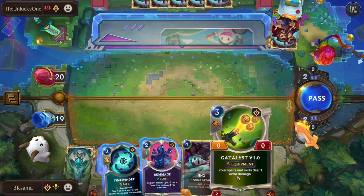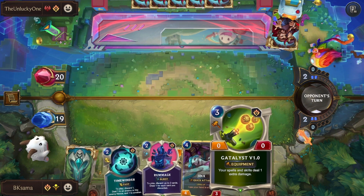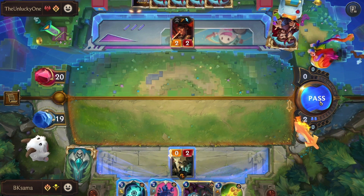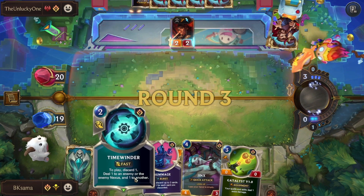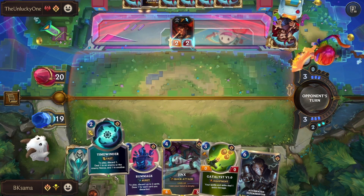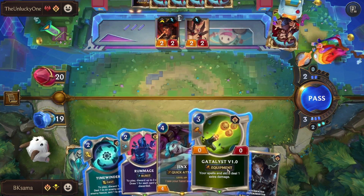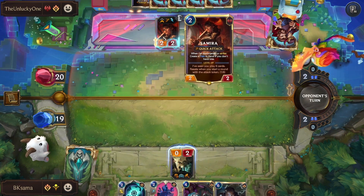This is my one equipment in this deck — it's called Catalyst. Your spells and skills deal 1 extra damage. So for example, Time Winder would normally deal 1 to the enemy or enemy nexus, but with Catalyst version 1 it will deal 2, which allows me to kill Samira.